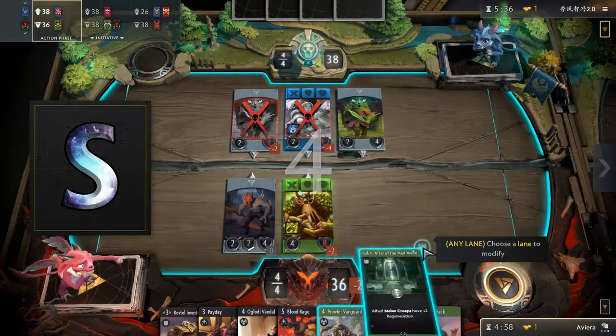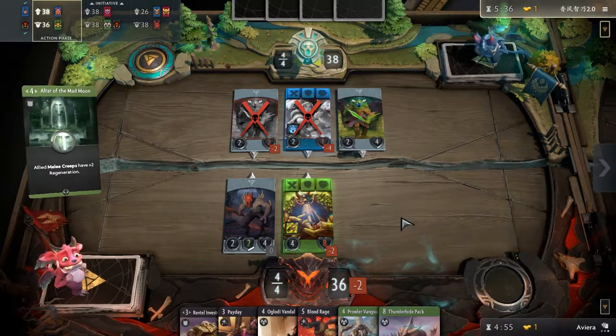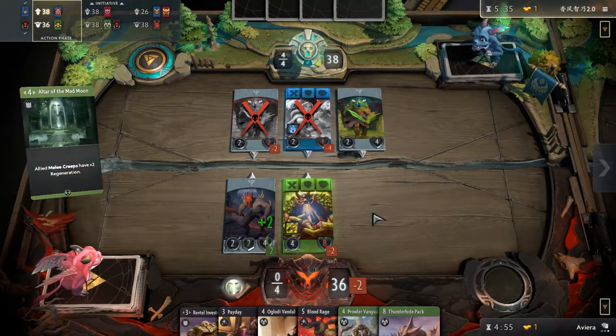S is for heroes which are auto picks as soon as you see them and generally are good on their own. Being able to pick two of them is amazing and in some cases having two of the same might push your deck over the top.